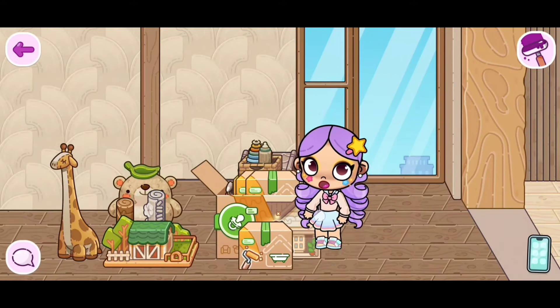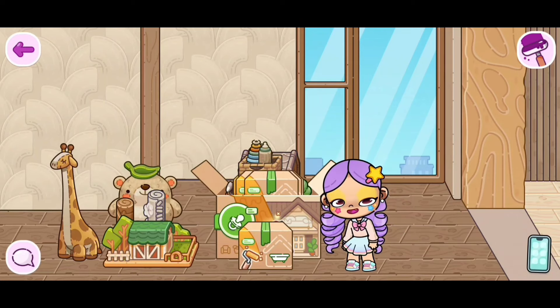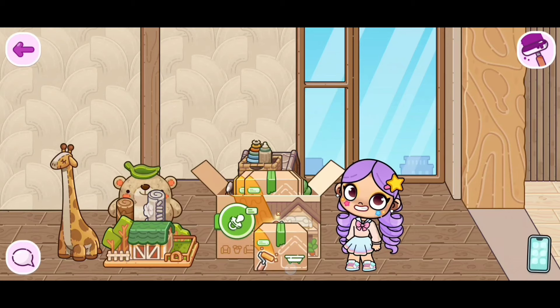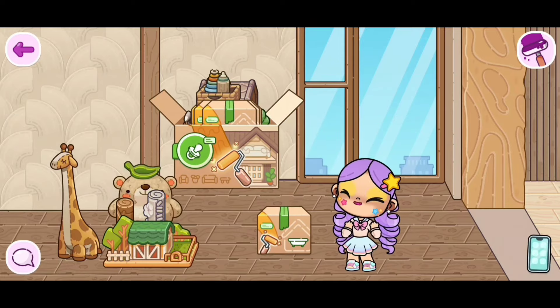Just keep taking things out and you will see this box — this is the first box you will pull out. Once you remove all these things, you may accidentally pull out other boxes, but that's fine. Just look for this box, and you see that label right there? That's the one we're gonna need.